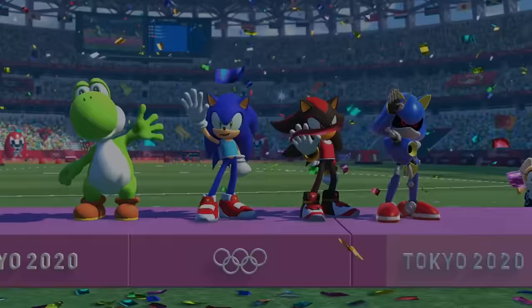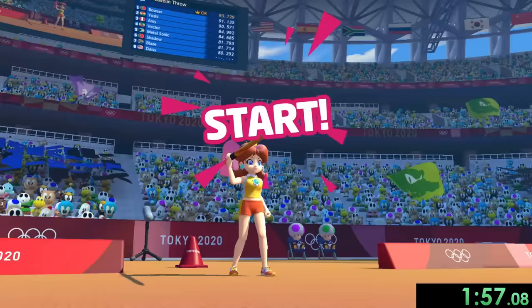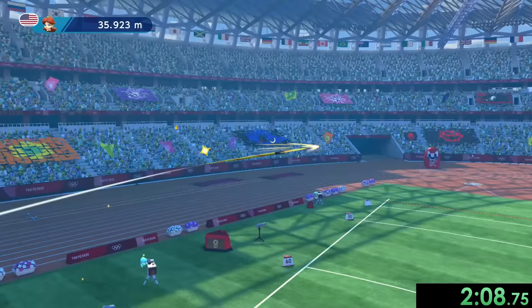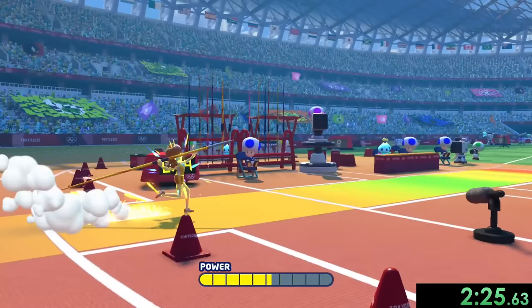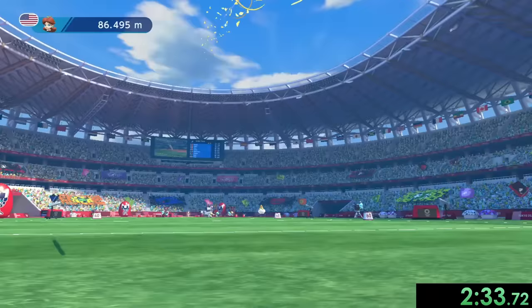Look at that beautiful group of characters. Next we have the javelin throw, which we're going to use Daisy for. Her power meter extends faster and we want it to be full power. Then we can start aiming our javelin and we want to go for 35 degrees. I did mess up that time, but we get another try anyway. We aim up our power, lift our arm, and start to aim. I just have to aim a bit higher — I can get that 33 degrees, which is still going to give me a perfect power throw. And we make it just far enough to get the gold medal.